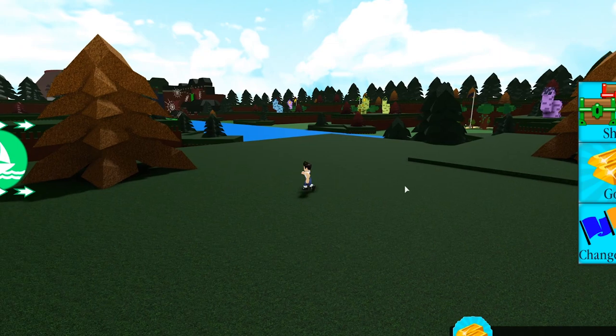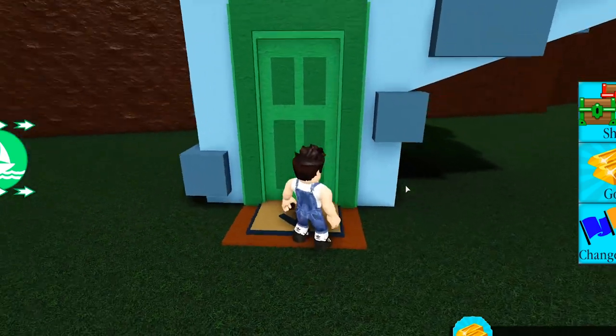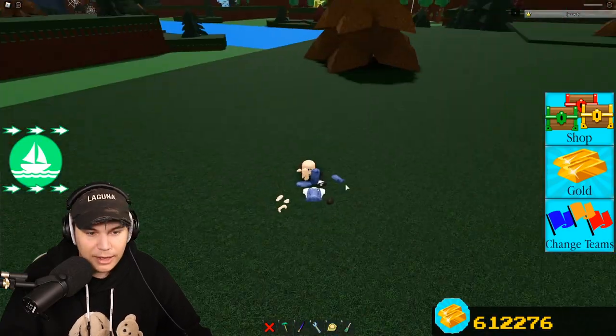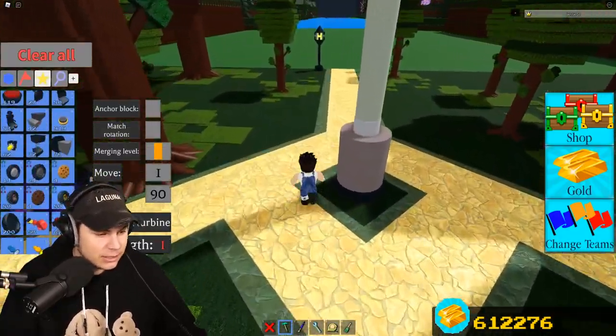As you guys can see, there's been a ton of houses popping up around the Build-A-Boat world. What happens when you walk up to one of these? You walk up and go 'trick or treat' and a person will open up the door — and they can literally kill you. I got terminated! So today we're gonna be checking out everything about these.